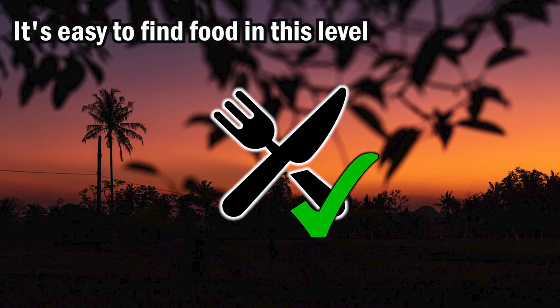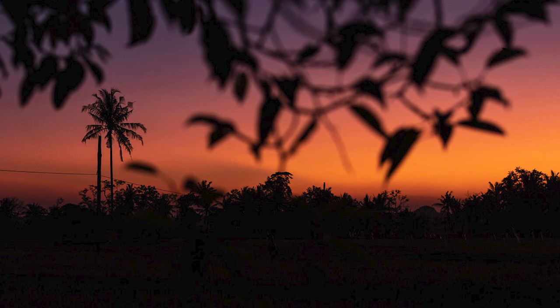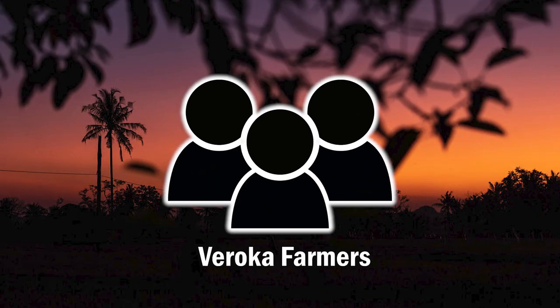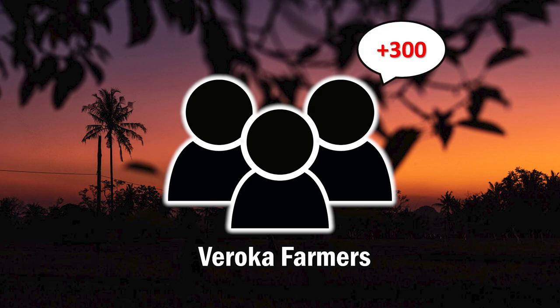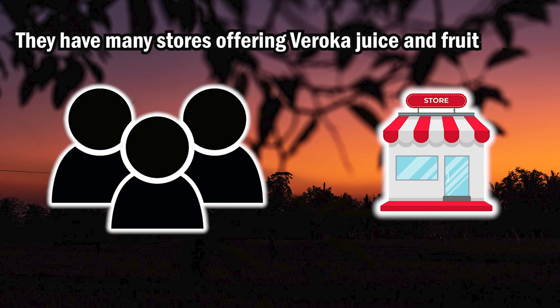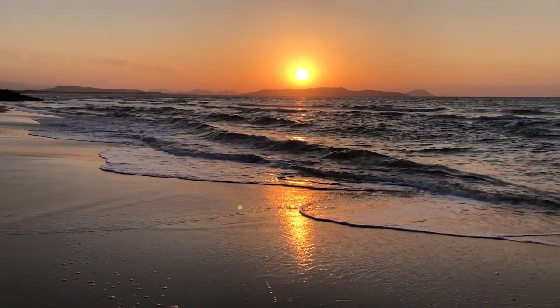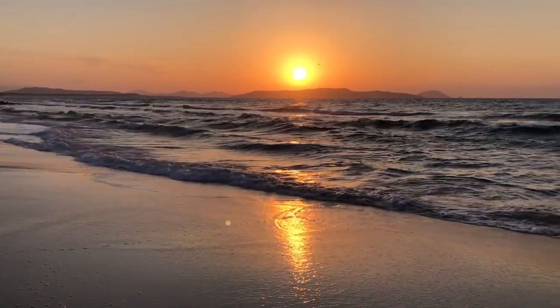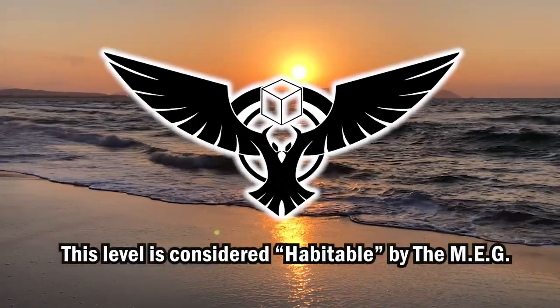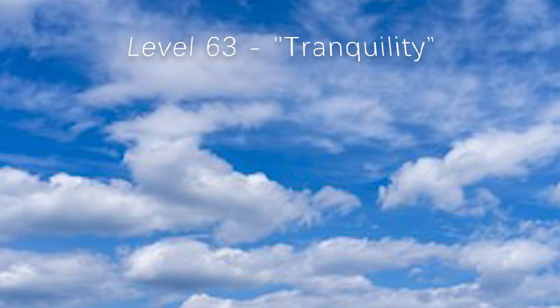It is not difficult to find food at this level, as Level 48 has a lot of lush vegetation and edible plants. There is also a farming community called Verroca Farmers, which has about 300 members on this level. They have many stores offering Verroca juice and fruit, and can usually be seen harvesting Verroca fruit and making Verroca juice. Combined with various livable spaces and amenities, this level is considered habitable by the MEG.